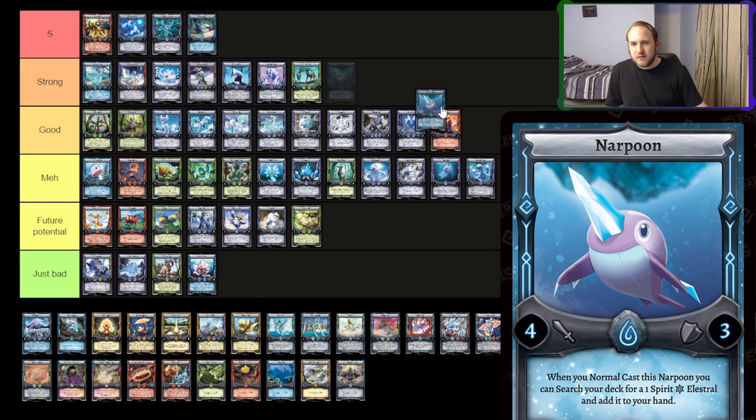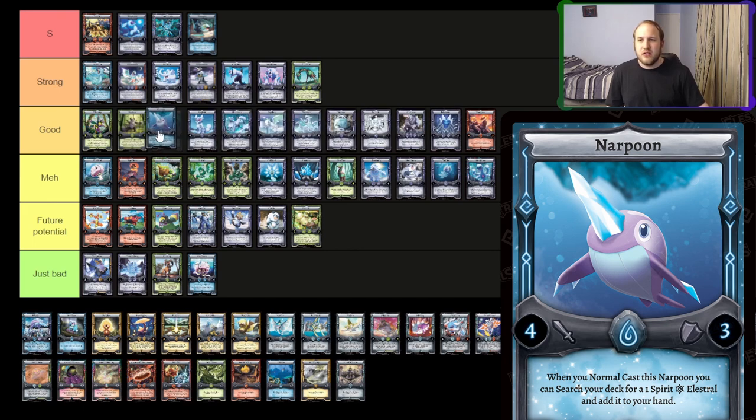Narpoon — it's a searcher out of element. If it was in element it'd be strong. I think searchers out of element are good. I think it's a good card — it's a searcher, it'll get you Enfrostix and stuff, so I think that's pretty good. Searchers are just generally good.